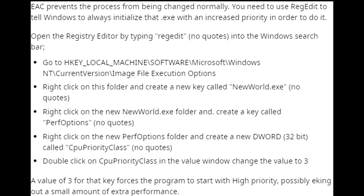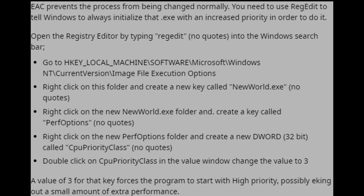Now on to the registry stuff. First thing is changing New World's priority, because Task Manager doesn't let you do it. Note that this is going to make pretty much everything outside of your game slower or laggier, but it did help me get rid of micro-stutters caused by background programs without having to close them.